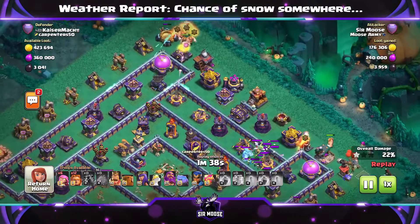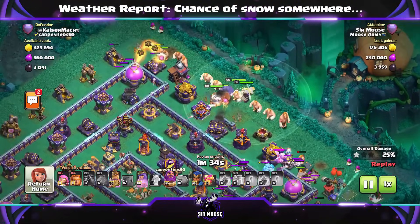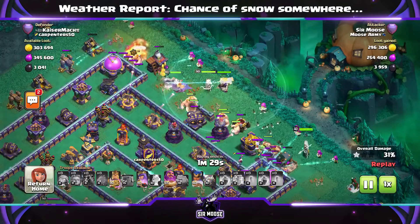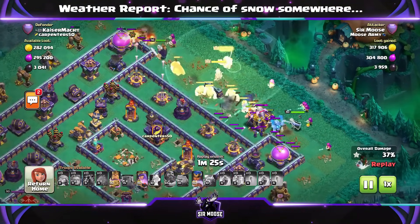Next stage of the attack — spam attack. Maybe use a couple of Super Giants on one side with a couple of Super Archers, rest of the Super Giants in the center. Grand Warden on ground mode, sending your heroes — apart from the Royal Champion. Send your Royal Champion a bit later when you can see what's happening.